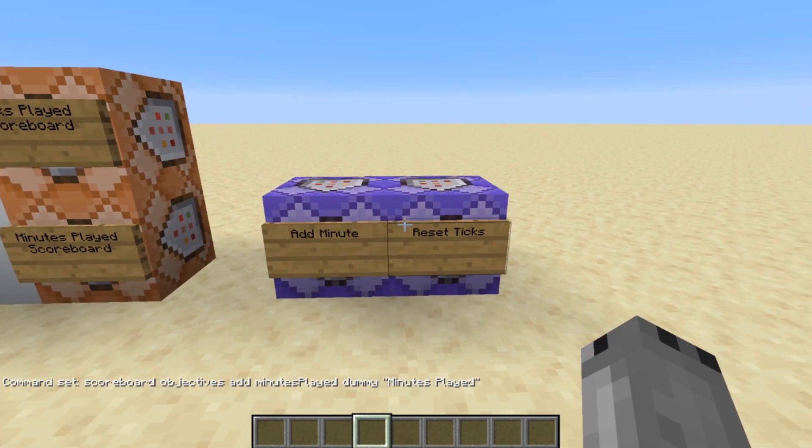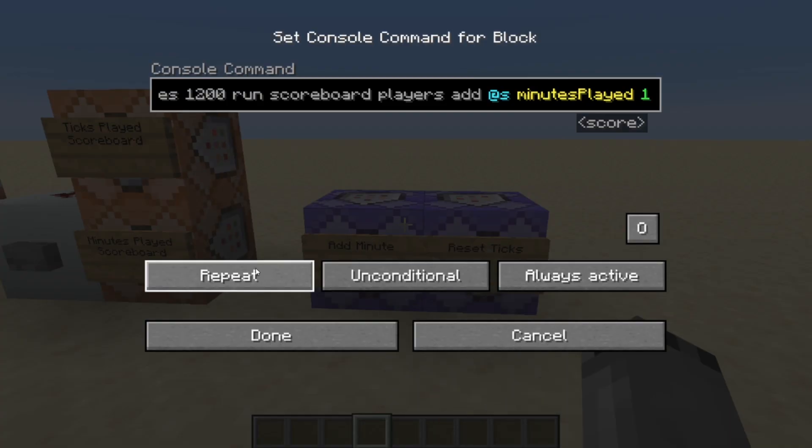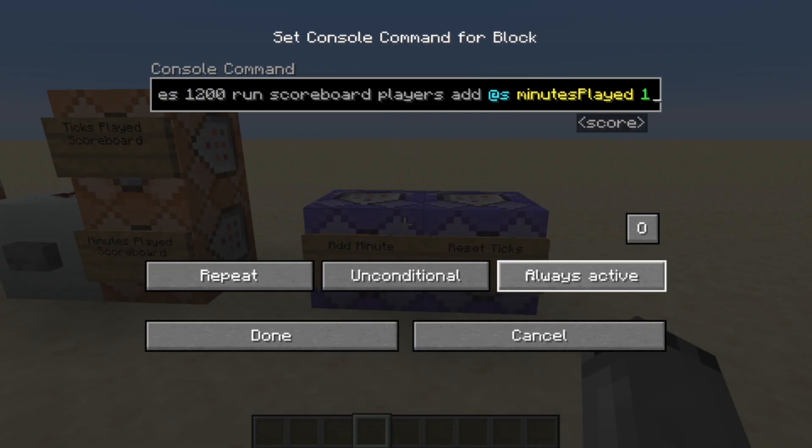These two command blocks must be run in your world spawn. If they are not running in your world spawn they will not be running around the clock, meaning your minutes played will not be going up if the chunks are not loaded. Also if you would like this running outside of your spawn chunks, you can use the force load command to keep these loaded in a specific chunk.